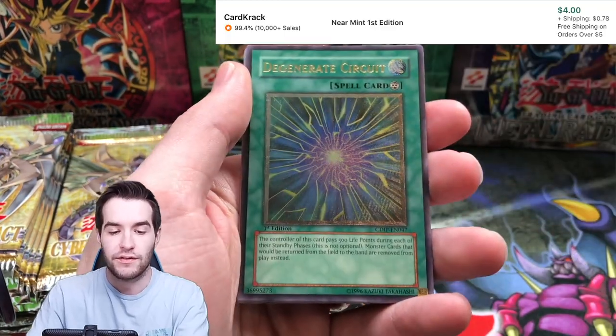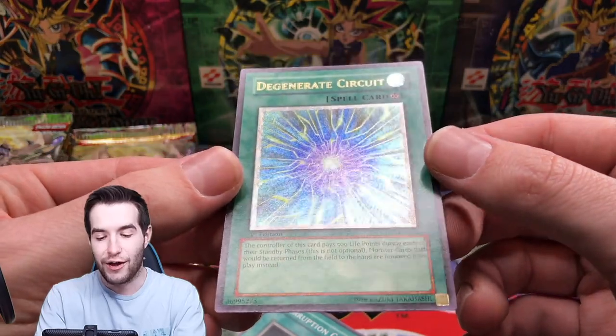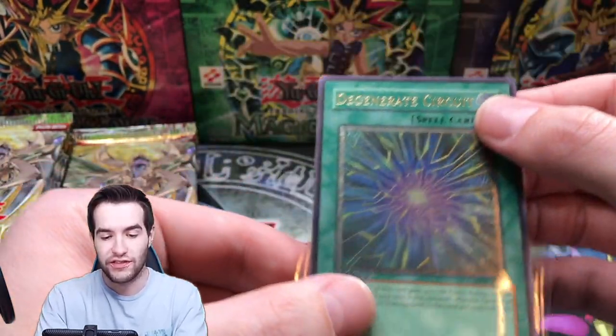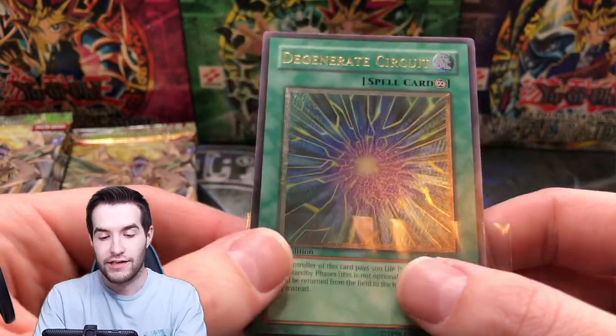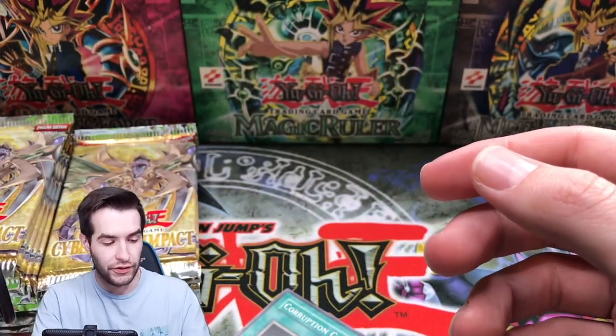Here's Barrier Statue of the Heavens. An Ultimate Rare Degenerate Circuit — I don't think this is the one you want, but it does look really cool though. Check this out — that looks beautiful. Just check out that color. I really like the look of that. I don't think it's too valuable, but definitely looks really good.